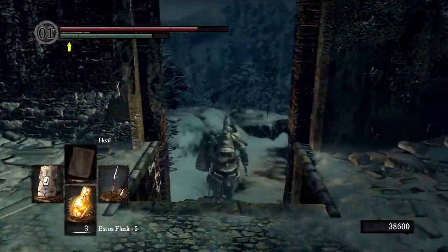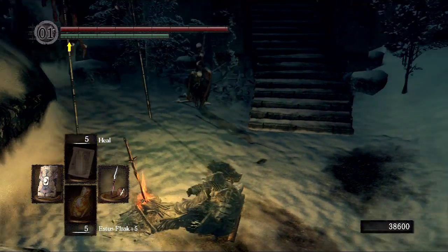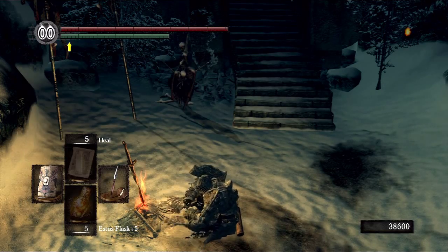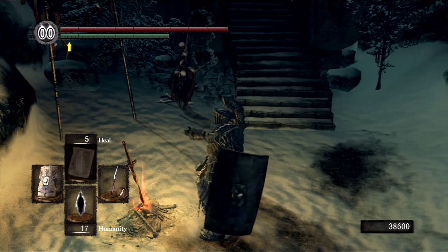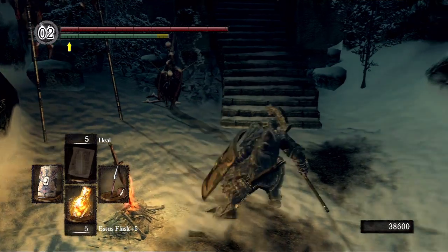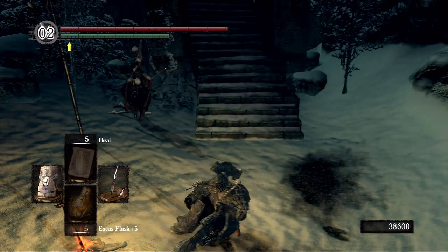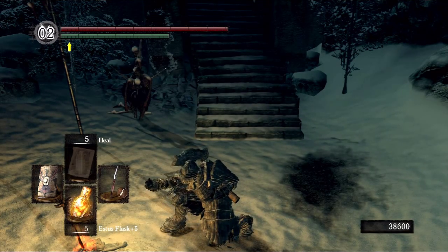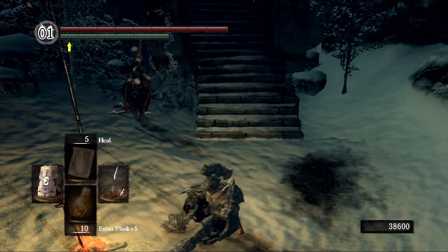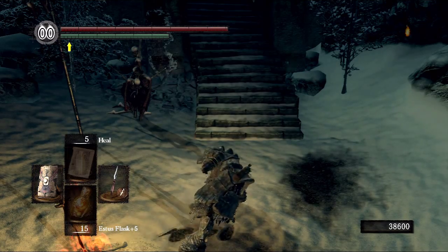And kindle it. Okay, so let's sit here. Reverse hollowing. I should have probably used my humanity before doing this. Yeah, humanity restored. Alright, okay. Get up. Use your humanity. I want two of them. I think 15 Estus is more than enough to deal with this. Come on, sit back down. Now kindle it twice, and we should be ready for whatever's coming ahead. I have no idea what's ahead. Kindle again. 15 Estus, okay. Let's go.